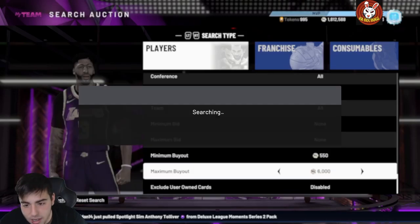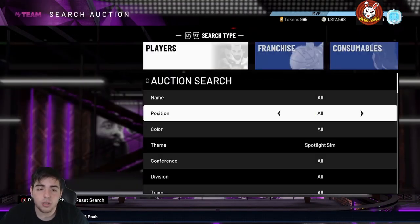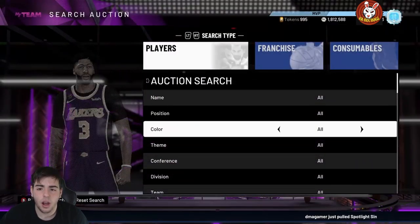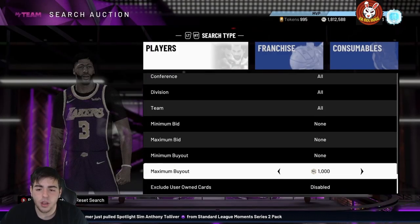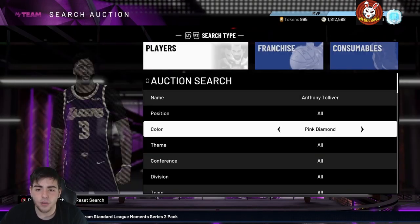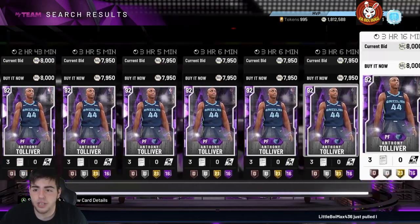Why is this filter so deadly? Right now it's okay because they're not really in packs — no one's really gonna pop the Spotlight Sim filters. Players you can look for include Kevin Herter, Tolliver, and there are so many cards in the set that go for a lot of MT. Anthony Tolliver is a demigod — well, not literally, but he's really good. DVG made a video on him yesterday when he was 1k. Look how much he is now.